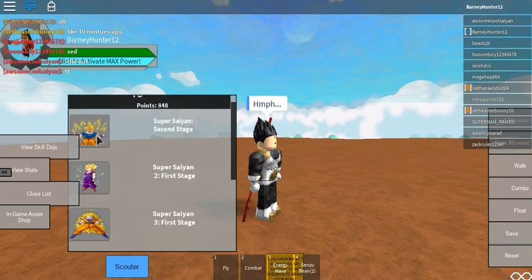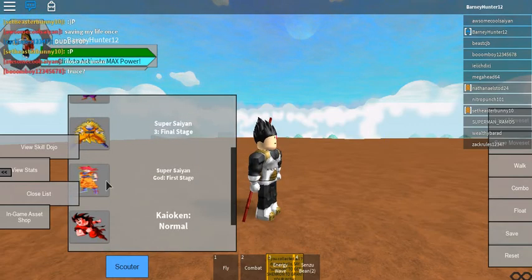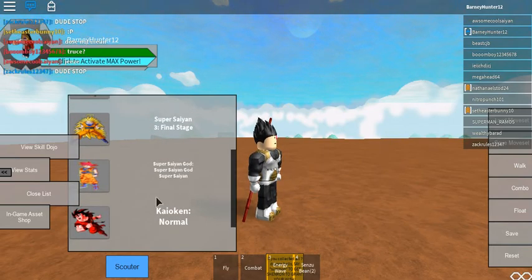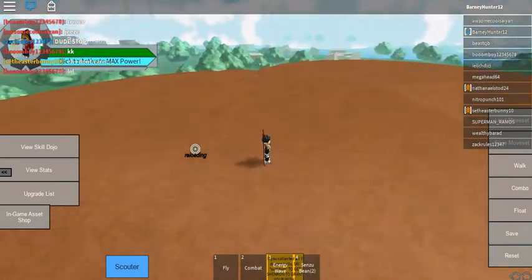Super Saiyan has the most upgrade stages: the second stage is Ascended Super Saiyan, and the final stage is Full Power Super Saiyan. Then Super Saiyan 2 has a first stage and a final stage. Super Saiyan God has a first stage, and then Super Saiyan God Super Saiyan, which is basically the blue form. Kaioken is actually a pass — a very cheap one at only 10 Robux — with Normal, times 2, and times 3 stages. There's also a secret Kaioken you can unlock using the Dragon Balls, which are hidden around the map.